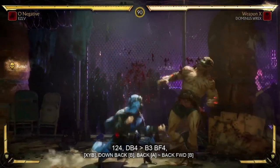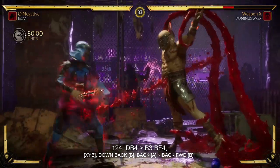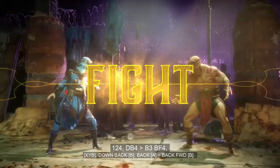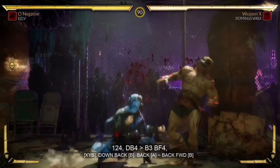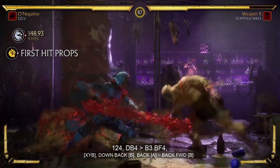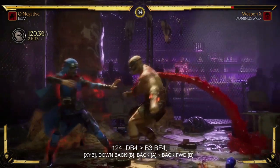This combo can get you anywhere from 25 to 40%. I like this combo because it's very fast. It's a 124, which is XYB or Square Triangle Circle. It's safe on block — I think it's actually minus 1, but that's fantastic in this game. Just like the last combo, you're gonna need the Cell Siphon and also equip the Red Mist, which you're about to see. You need to equip that in the gear section. The only hard part about this combo is that back 3 into the Cell Siphon — it's just something you gotta get used to pressing.